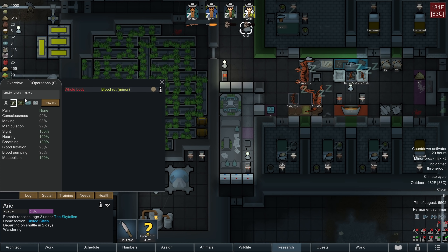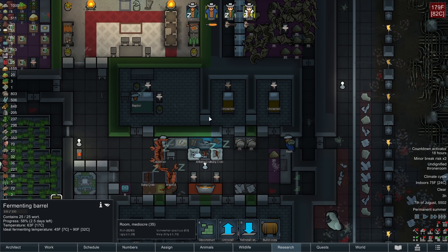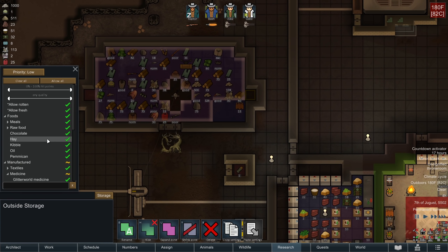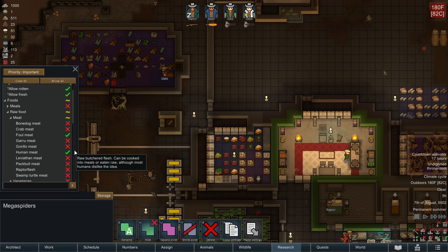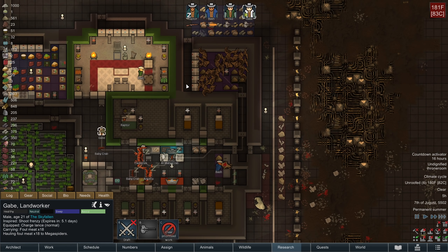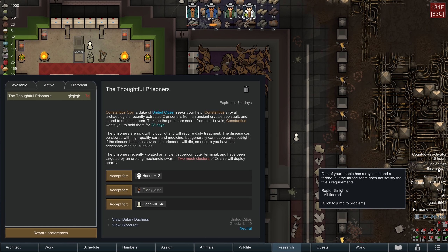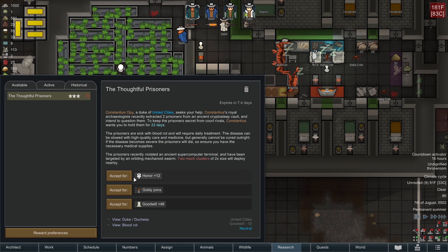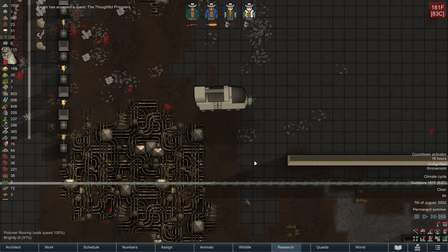How is your blood rot - 36%? Next I'll tend to you with herbal. Why are we storing fowl meat out there? No foods out here - fowl meat could be stored here. I think it was because the crab hauled it out there - it's fine, it's an isolated incident. The thoughtful prisoners quest: two prisoners, 23 days, two large mech clusters. I can accept it for goodwill, giddy - who is not useful at all - or honor. Two prisoners, you say? Can do.